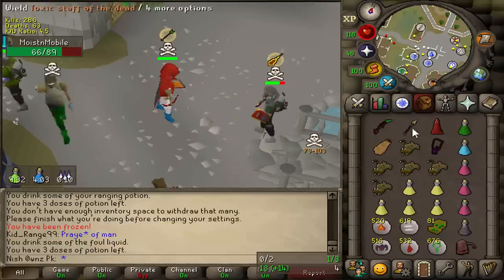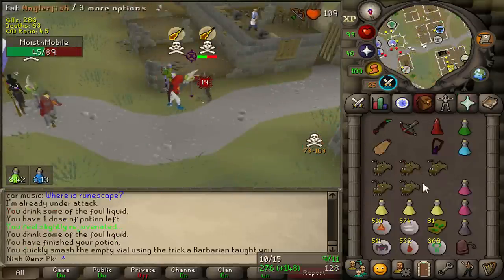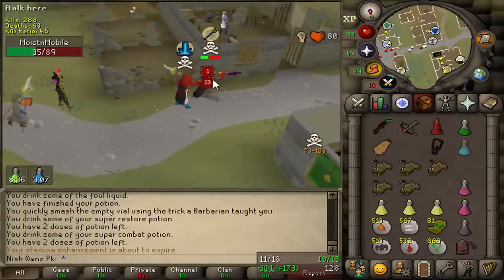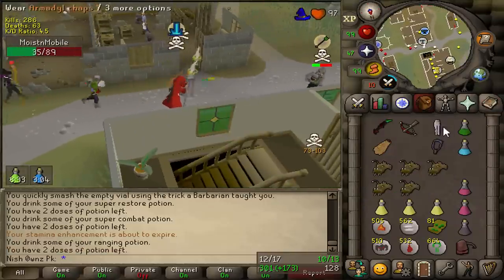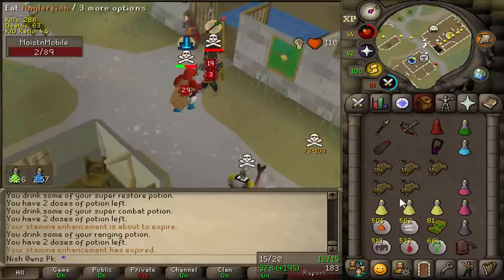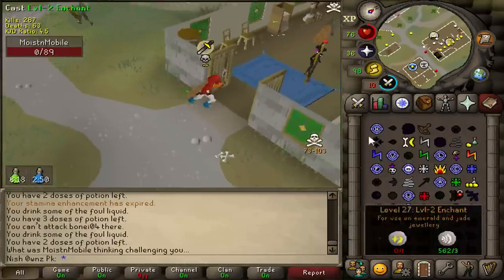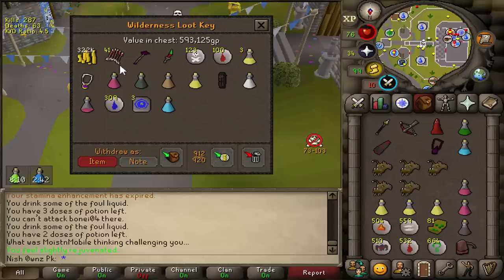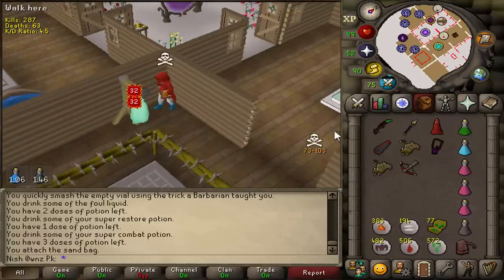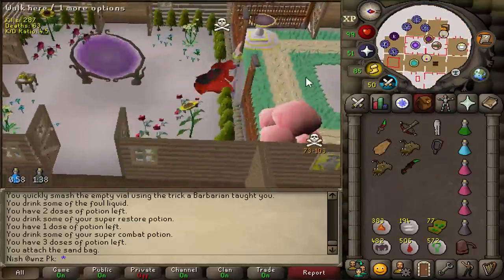We got to fight, guys. We actually got to fight. Let's do this. I'm going to have to smite the whole way, I think. Dude, that should have been the kill there though. One more? Nice. The abyssal dagger, I don't know about that. I don't know what I think about this one yet, to be honest. 600k loot. DDS spec, fire cape: 32, 32. Abyssal Dagger, fire cape: 30, 30. So yeah, it is two max hits less than a DDS.